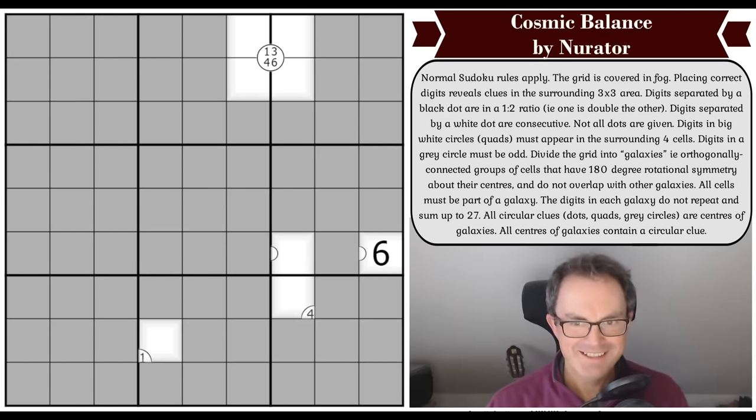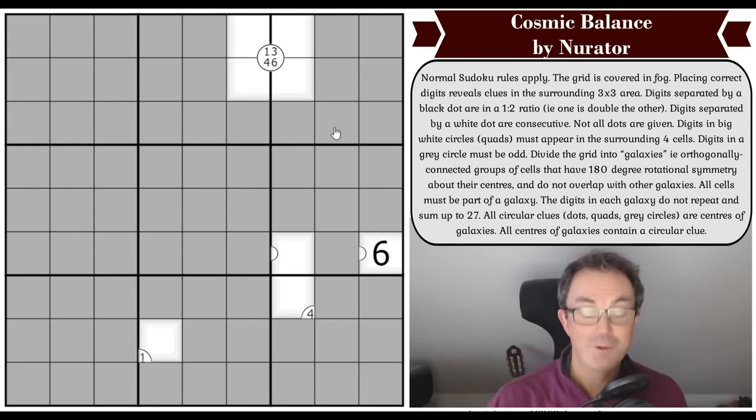Hello and welcome to Monday's edition of Cracking the Cryptic, where we have a fog of war today in the form of Cosmic Balance by Nureta. After yesterday, where we did a puzzle that had a bit of spiral galaxies to it, we have another spiral galaxy type constraint going on in this one, and we're going to have to somehow use it to reveal what's going on behind the fog.